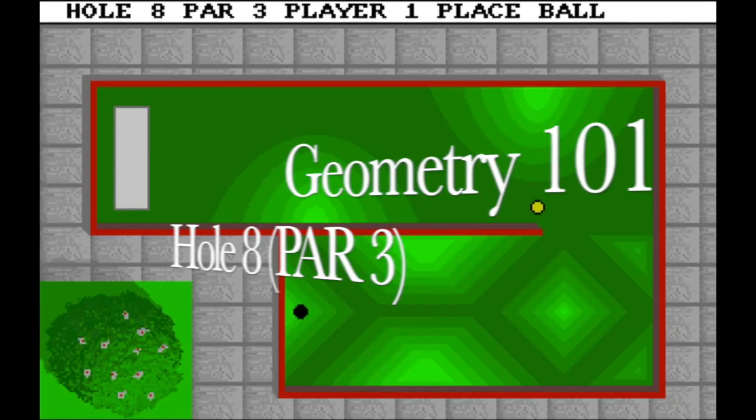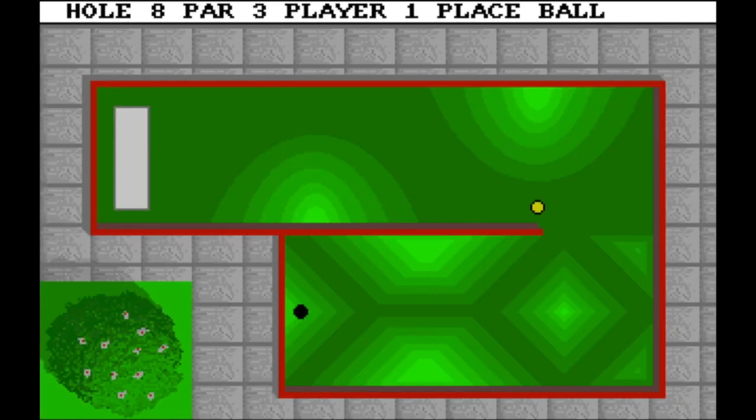Geometry, hole eight, par three. This is really, really difficult — I had to try ten times. You need to shoot diagonally, and hopefully the ball goes there. It looks like you shoot diagonally to avoid the first slope and the second slope as well, by hitting the red thing.